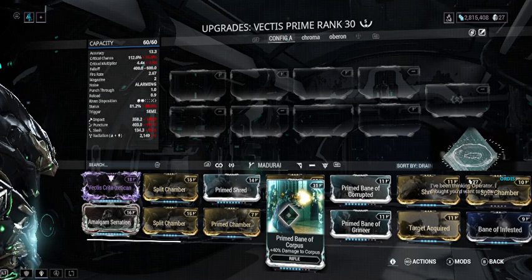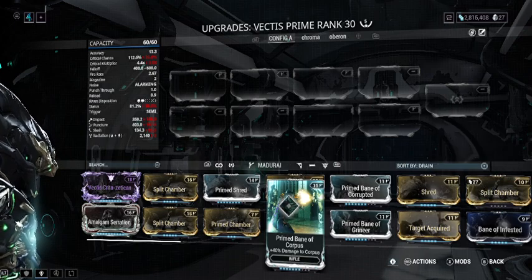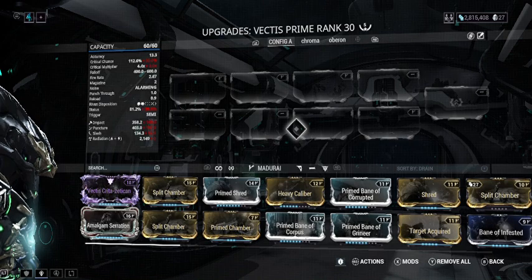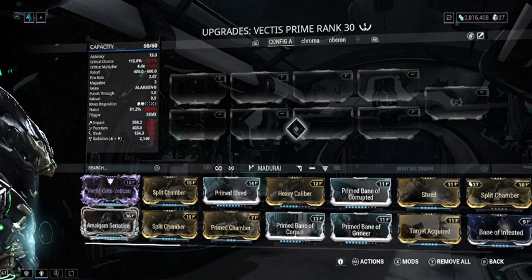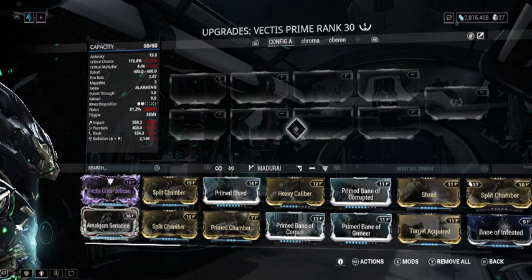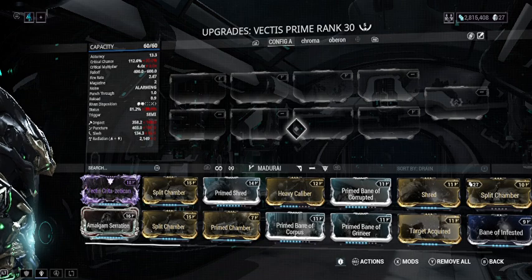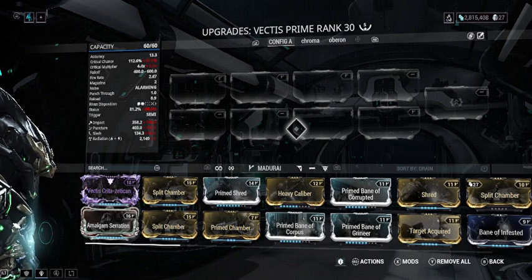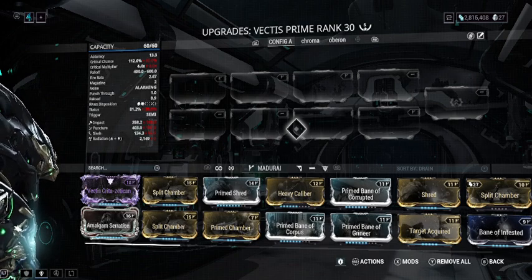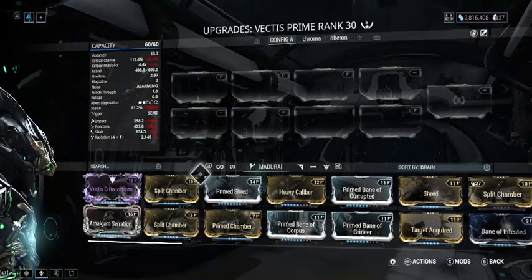Quick example: let's say Serration is a 2.0 multiplier and you do 100 base damage. Serration times base damage: 2 times 100 equals 200. With Heavy Caliber also at 2, additive stacking gives you 2 plus 2 equals 4, times 100 equals 400 damage. The way Prime Chamber works is multiplicative: 2 times 100 gives you 200, and then times 100% gives you 2000. That's why it's called multiplicative.